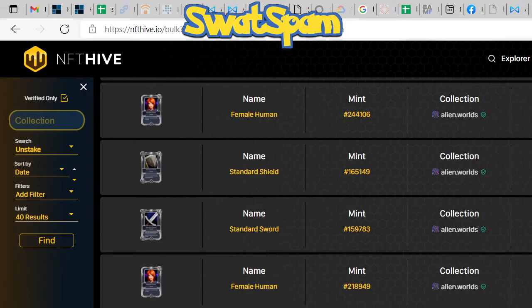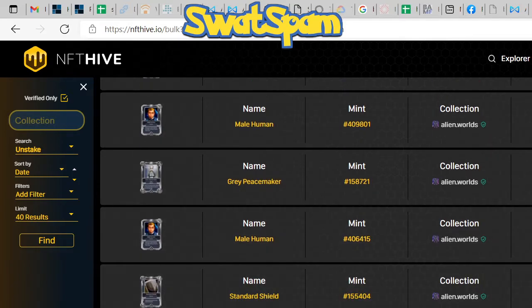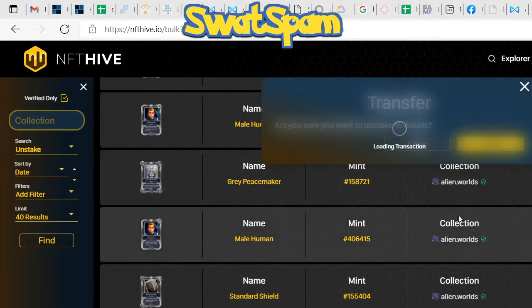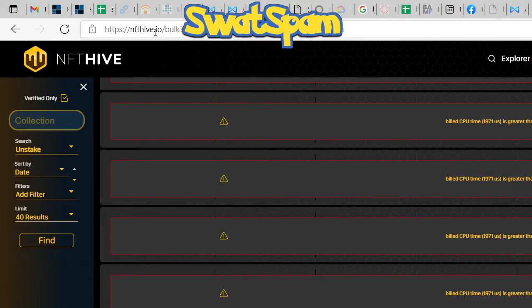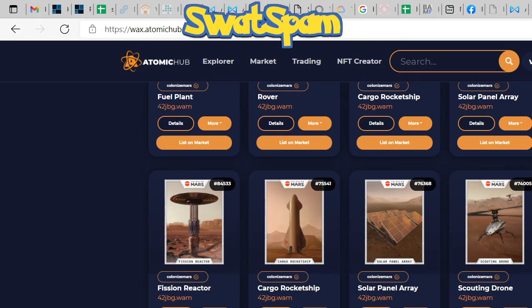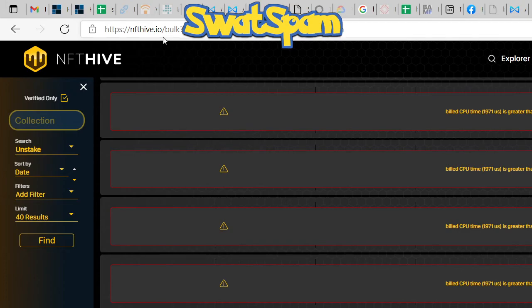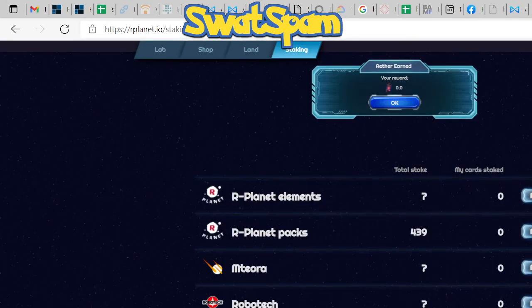We're going to unstake because Our Planet is greedy and useless — there's really nothing to do but spend money and not get anything. So that's it. All you need to do is go to nfthive.io, log in using your WAX wallet, go to the top right corner, look for Bulk Tools, and click Unstake. Once you're done, you should be able to see all of your items back in your AtomicHub account. Remember, it's nfthive.io.